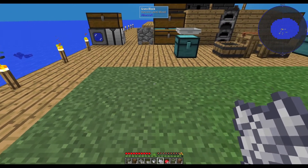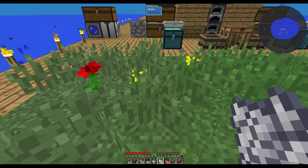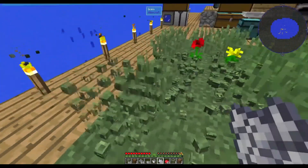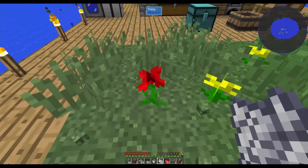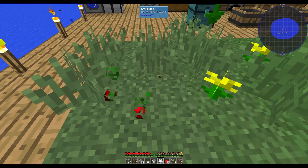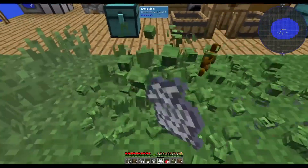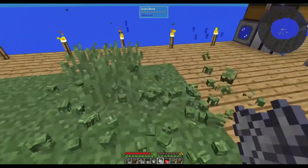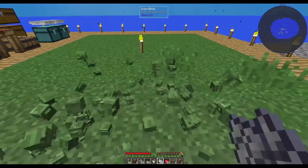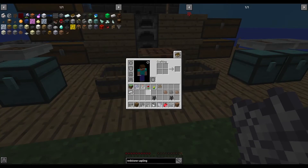To get the flowers that we need to make the dye, you just use some bone meal on the grass. Then all you do is take the flower, pop it in your crafting inventory and take out your red dye.